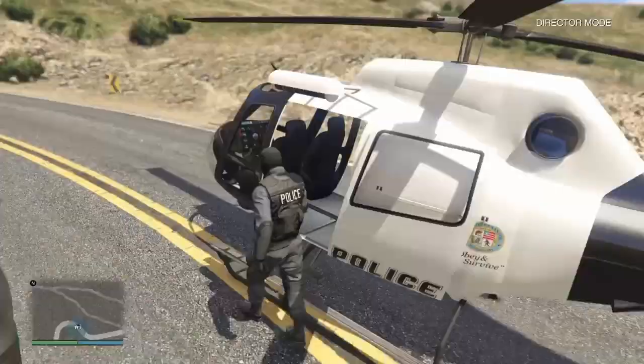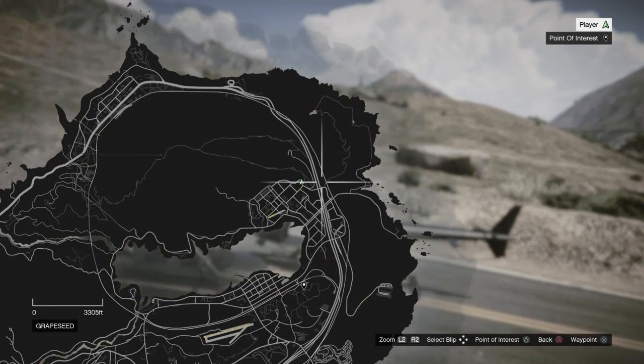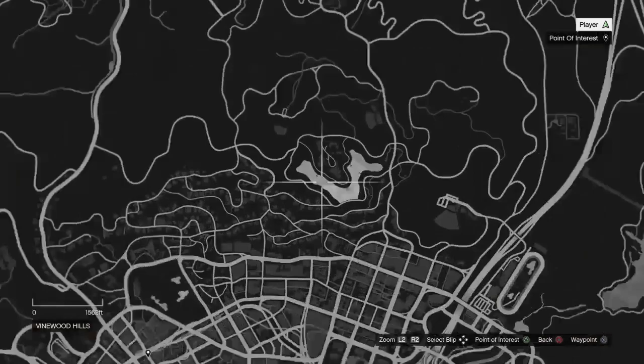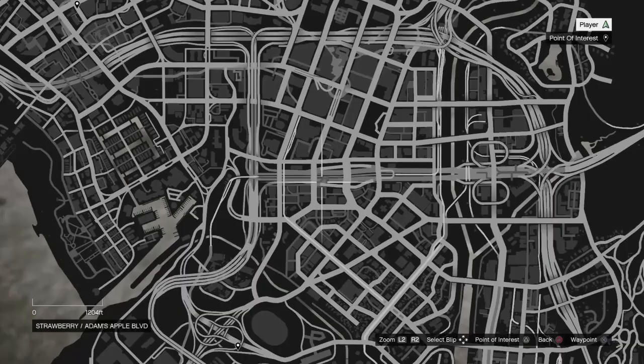Anyway, it is actually super duper simple. I'm just going to show you an example in director mode real quick on what you're going to have to do. So first thing first is go to one of the helipad police stations. The one I found it at — let me look — it was at this police station right here. I'll fly over there real quick and show you how I got it.